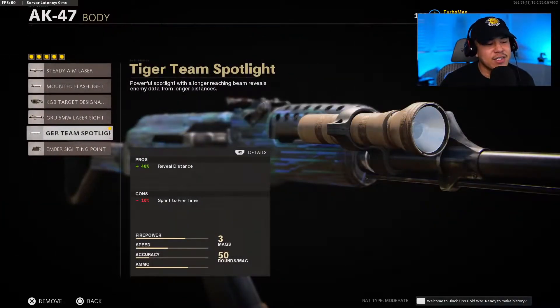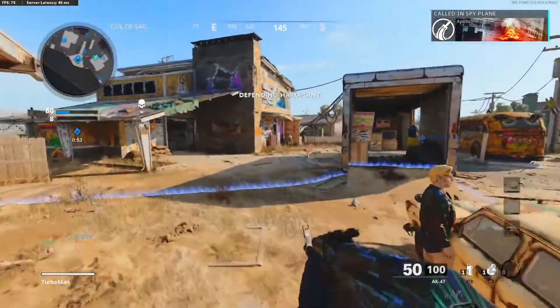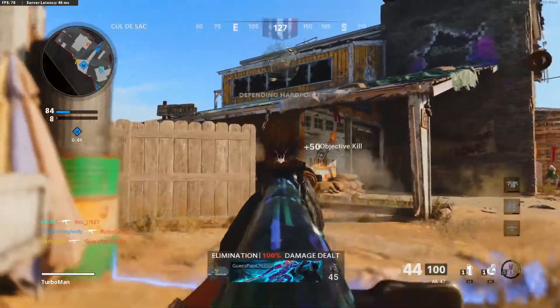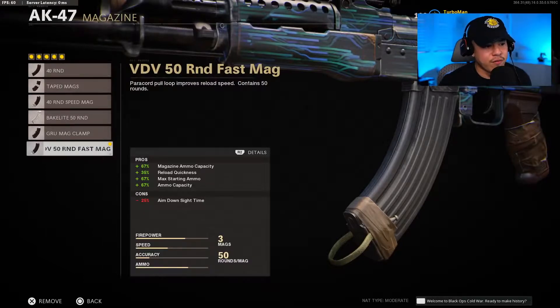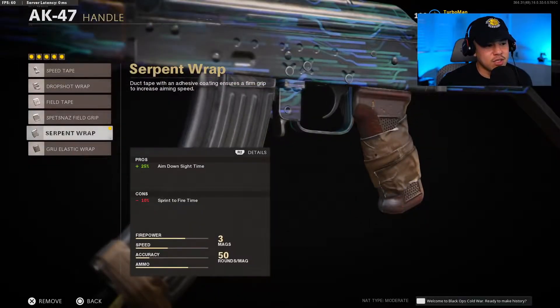For the next attachment, the tiger team spotlight on the body. This is a really great one — it literally shows you where enemies are, and you see their gamertags even before you aim down sight from a pretty good distance, before they even see you, giving you a huge advantage. For the magazine, we're running with the 50-round fast mag for the same reasons as before.